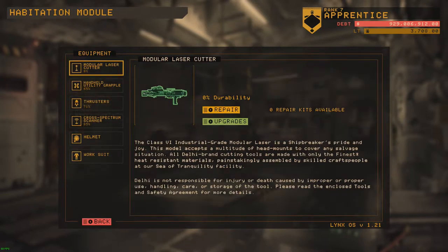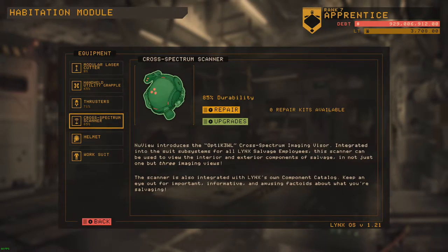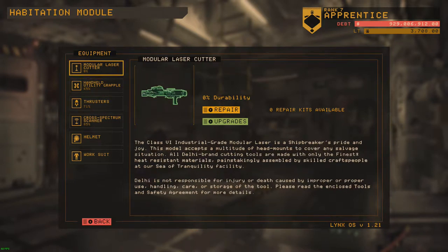Here we are with the repair kits. Each tool that you have here has a durability, and you will need to repair that from time to time. I have not been paying attention to the durability on my laser cutter, so we'll need to repair that. Interesting enough — even though it's at zero percent, you can still use it. It's still fully functional, which I find a little odd. Kind of defeats the purpose of repairing.